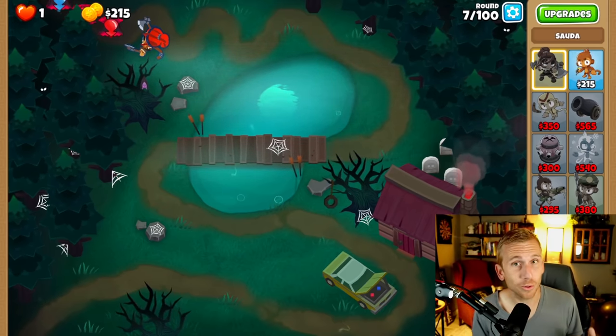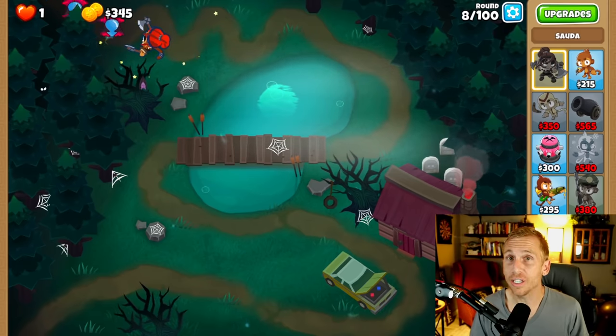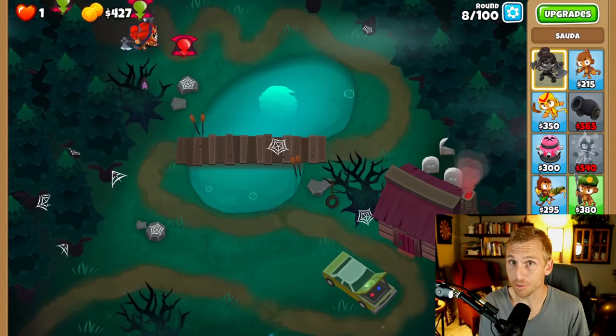To get either the gold or the black border around your map, you have to defeat all difficulties on that map — meaning all beginner, all medium, and of course all the hard ones as well. What differentiates between a black border and a gold border is all dependent on chimps mode.